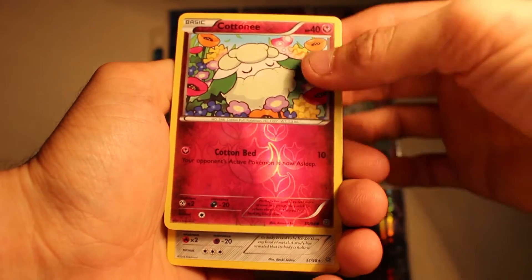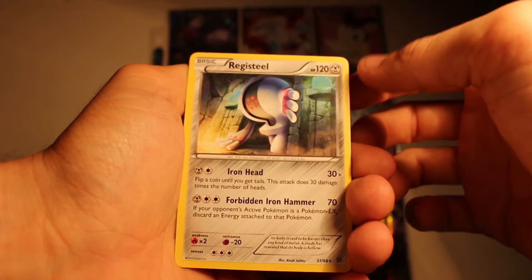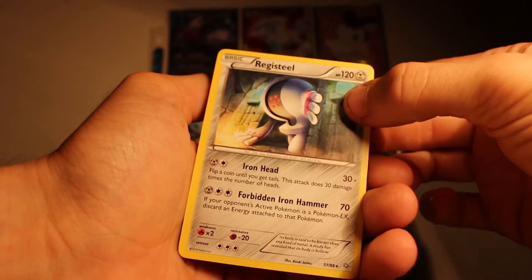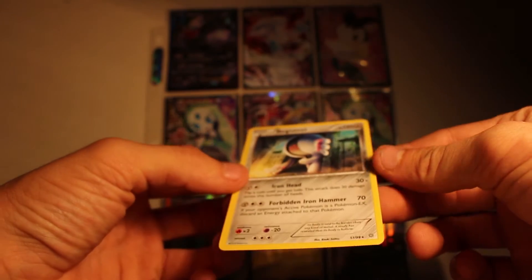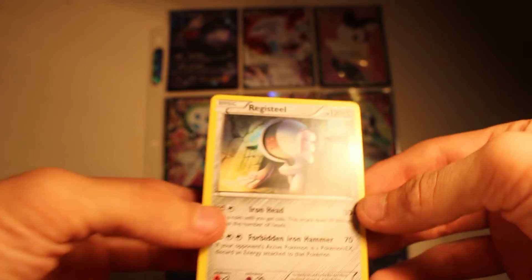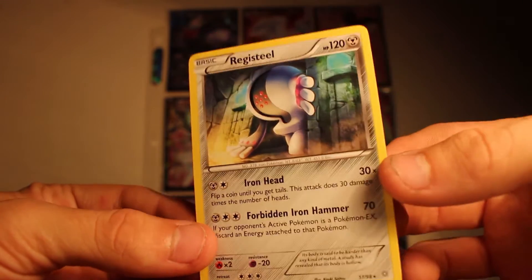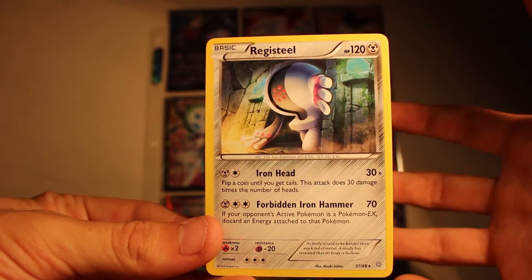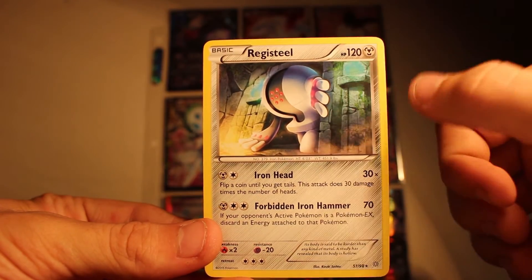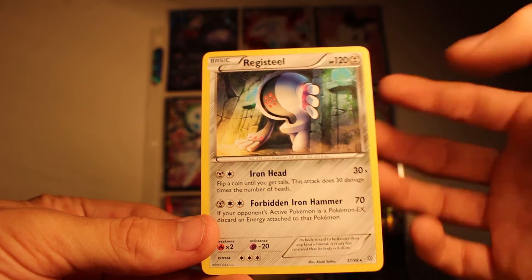Then we get a Cottony — a reverse holo as well actually. That is... is that the last one? I wasn't keeping track. It is the last card — it's a Reggiesteel, which is cool. Did I get a Reggierock once? I'm not sure. But that one is my favorite out of the Reggies, apart from Reggigigas. God damn it — no Lugia.